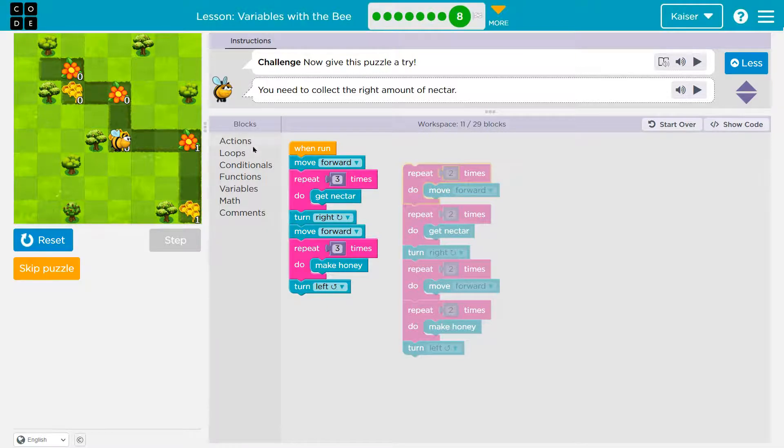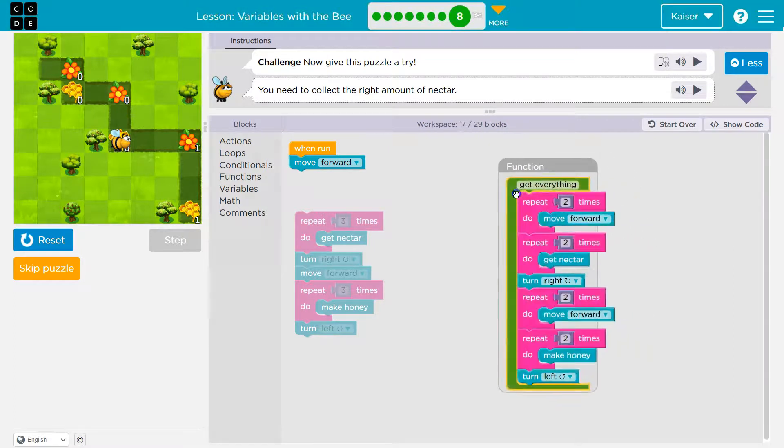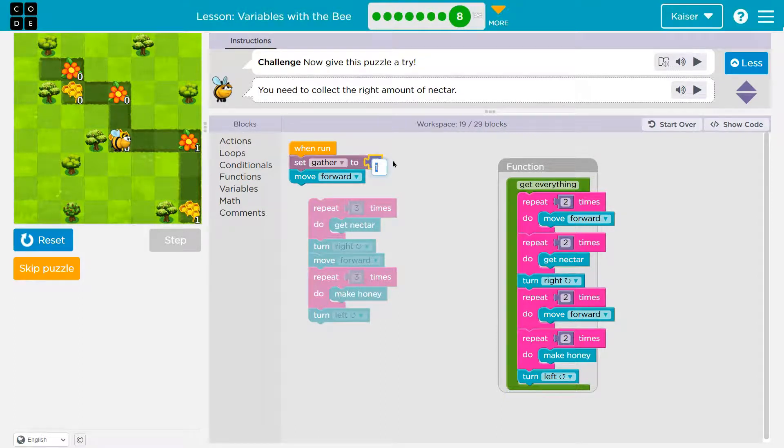So to do that, let's go ahead and make a function. I'll call it 'get everything.' I'll keep with their name for 'gather,' and set it to one to start. Either one or three are correct starting values, but I'll have this at one to start.